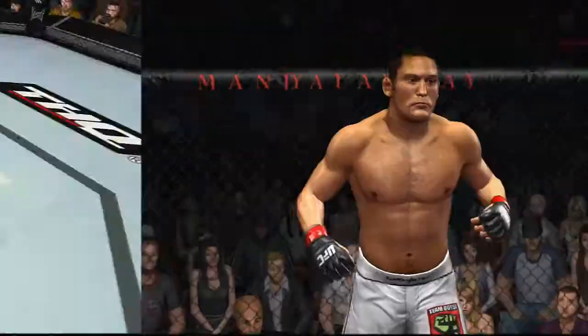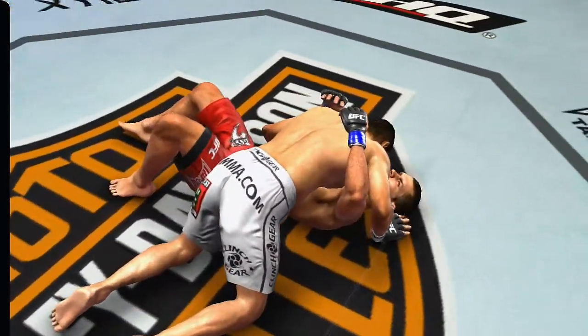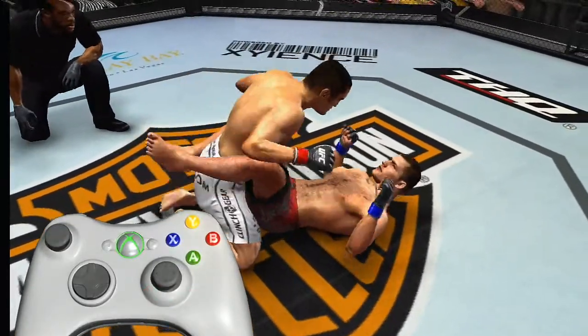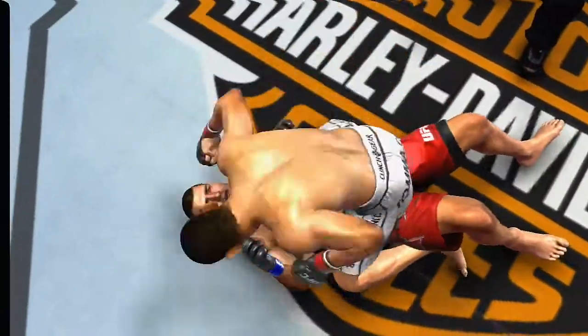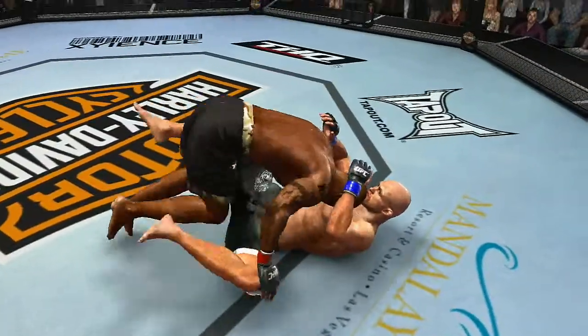Dan Henderson can quickly move from the guard position all the way to the much more dominant side control through the use of major transitions — that is, of course, unless Michael Bisping tries to prevent this with a block. But if Dan Henderson can avoid that block, his major transition will be very difficult for Bisping to reverse.